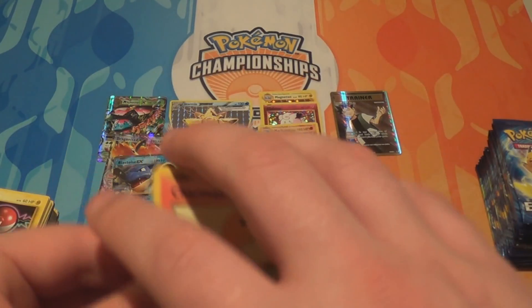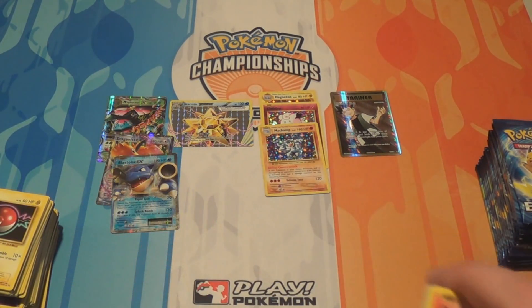Going into the second half — what are we hoping to get? I'd like a full art that I don't have yet, because I think that's our fourth Brock's Grit. A full art Mega Venusaur would be great for Laura, since she gets the first one of all the sets we open and I get the second ones. Really just some Reverses we're looking for, maybe a couple more.